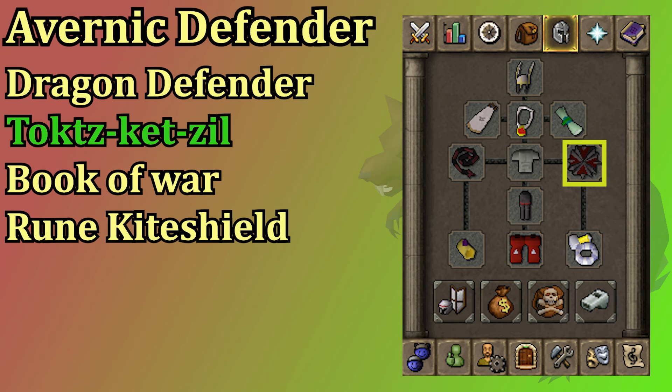Best in slot shield is your avernic defender followed by the dragon defender. You do need a combined attack and strength level of 130 to get into the warriors guild, which is how you get the dragon defender. You don't need 65 attack and strength to be getting started with Scurrius, but getting your dragon defender is a good goal to be setting for beginning PVMers. From there you could go for an obsidian shield, then a book of war, and then simply just a rune kite shield.